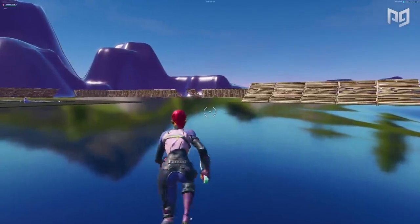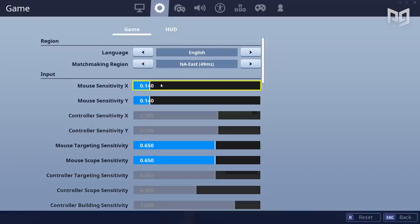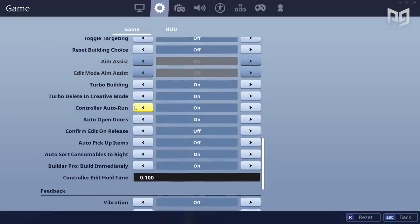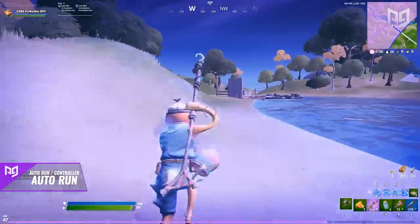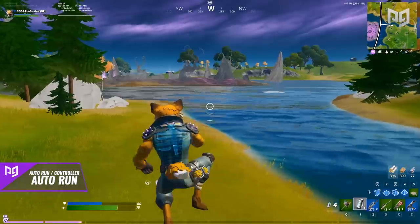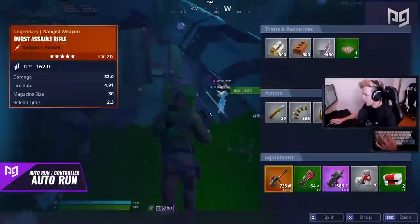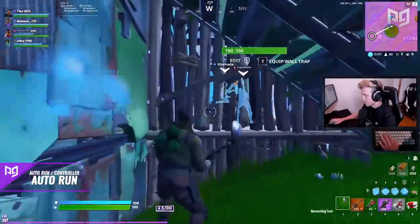If you're on controller, you've got it a bit easier. Simply go into your settings, enter the gear icon, head to the control options section, go to the bottom of that section, and seventh from the bottom you'll see 'controller auto run' — turn that on. To actually activate auto running, simply double tap your sprint key bind, whichever button that may be. Auto run isn't a super critical skill-based setting, but it could definitely be good to have, especially if you need to take a few seconds away from your device.